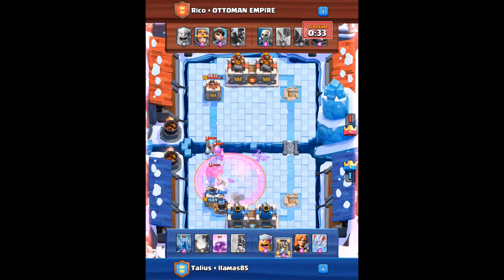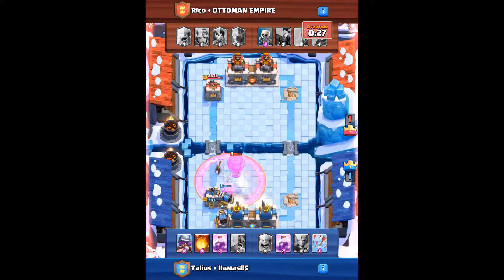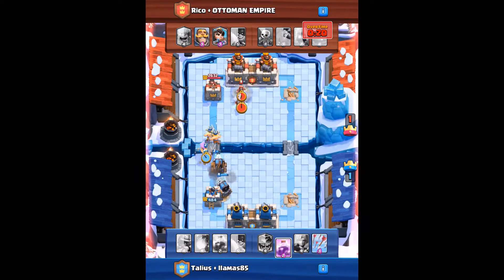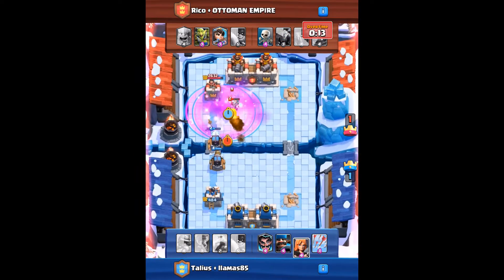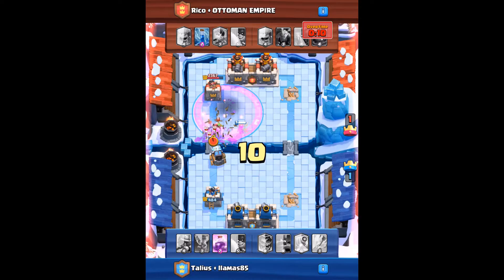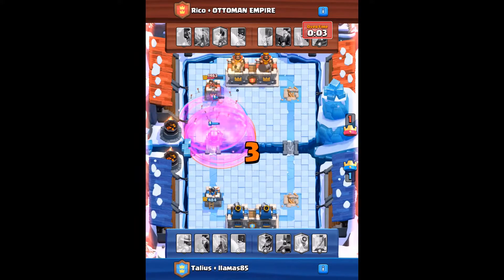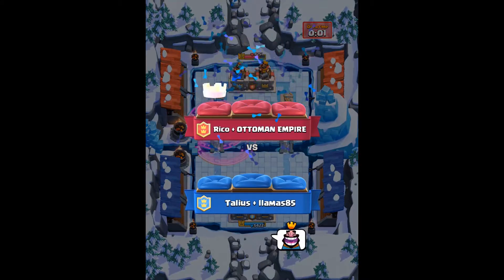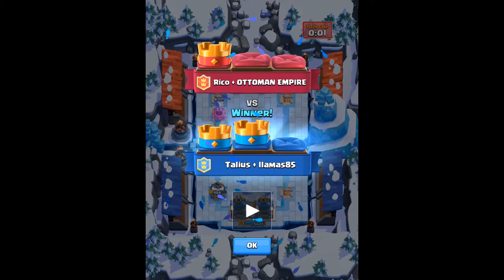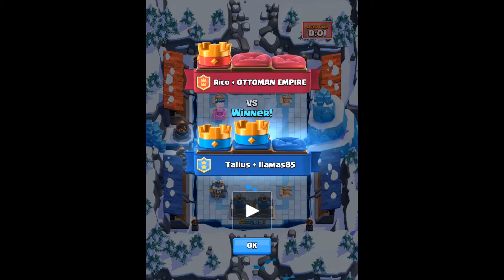Their balloon nearly got to the tower — it was very very close. Now keep an eye on the level four Sparky, the one that's further down the arena, and also keep an eye on the clock at the top right: ten seconds left. We've got a Valkyrie, their tower is on around 2,300 HP. Five seconds — a raged Sparky, a raged Valkyrie — one second, and the Sparky just gets in there in the nick of time. That was less than a second — top right says overtime, one second — and Sparky took it out. The tower had around 1,100 HP left and Sparky said boom, took it out. We managed to come out with a win.